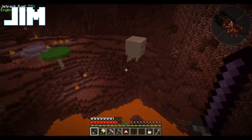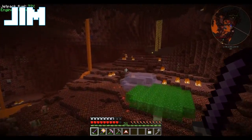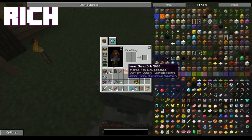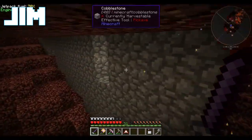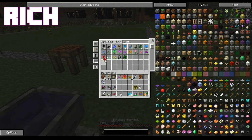Ow. Double ow. Triple ow. Suck it, ghast. I did not realize this — you can right-click with an empty hand to put back the ingredients for the last recipe you used. Oh, neat. I wonder when they added that in. So I'm going to need a few of these — let's get some more mystical flower petals.